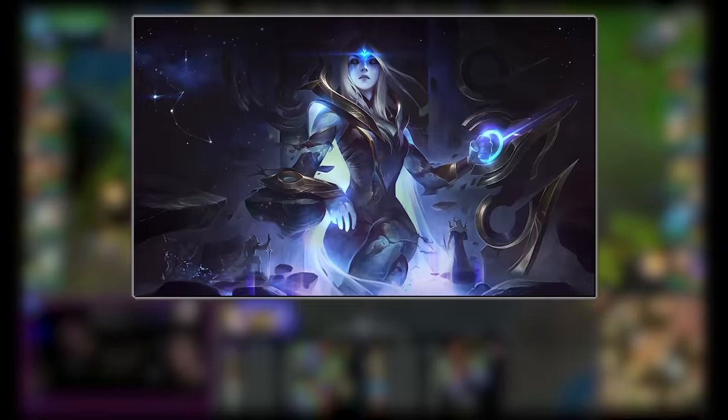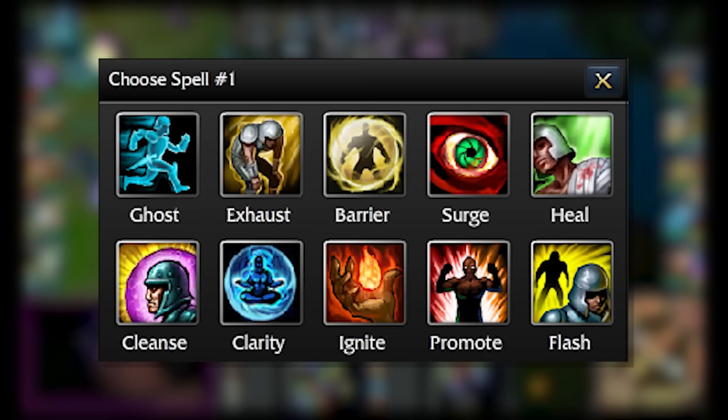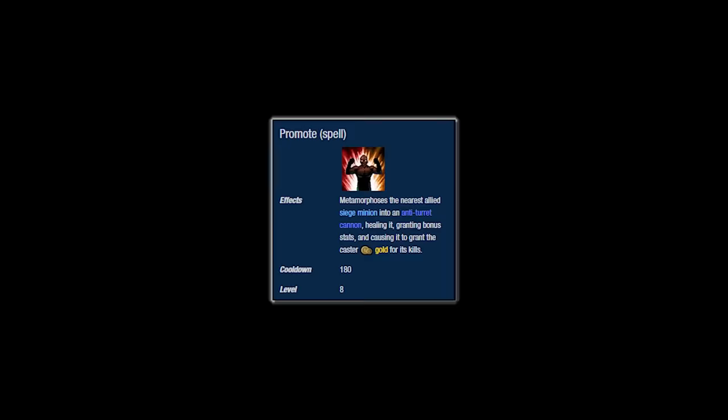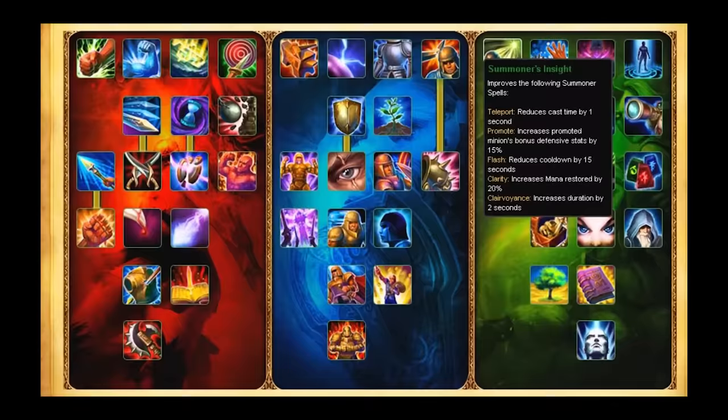That being said, I want you to take a look at this picture. Chances are less than 1% of you have ever seen this or know what this is. This was in League of Legends from Alpha up until Season 3, and was a summoner spell. This is called Promote. Promote metamorphs the nearest allied siege minion into an anti-turret cannon, healing it, granting it bonus stats, and causing it to grant the caster gold for its kills.